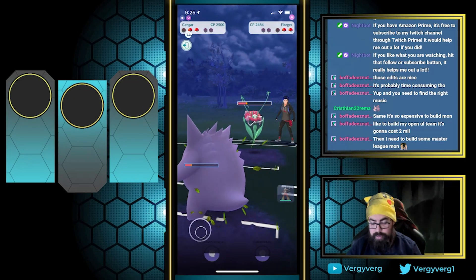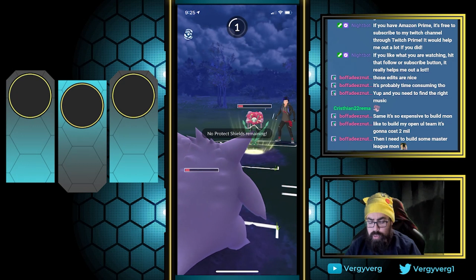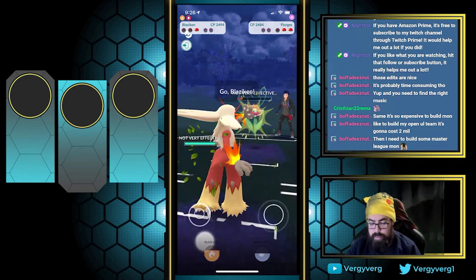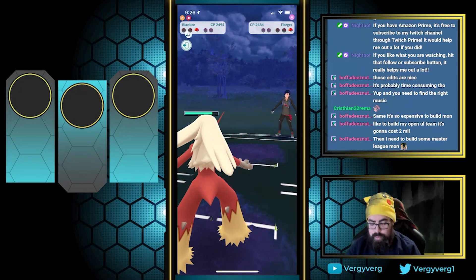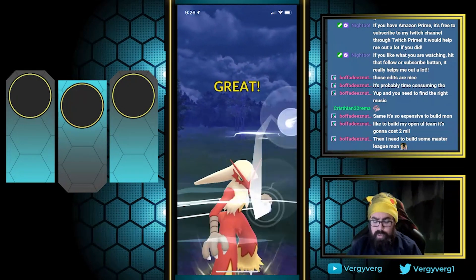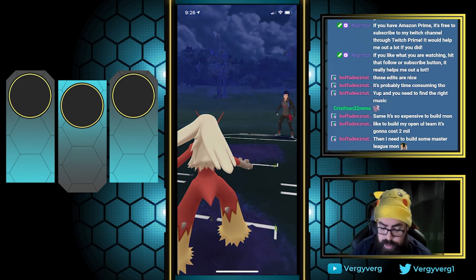Oh my god, wait. Now that I know it has Vine Whip maybe we can just farm down, but it resists Counter — that's fine, it seems like it only has Moonblast. Definitely should have gone Blaze Kick here but I think this KOs either way since Scizor is really squishy. Blaze Kick would have been double super effective. All right, we'll take that one.